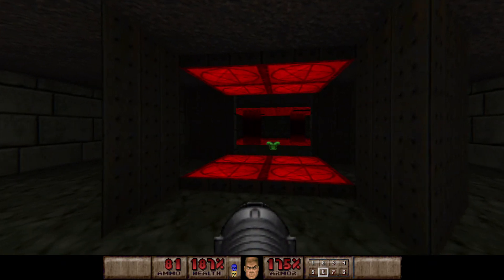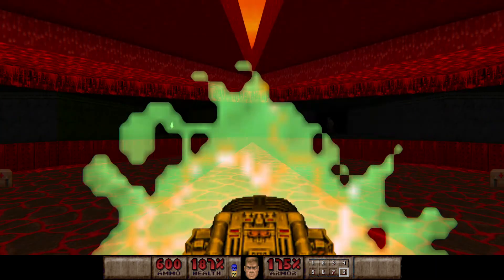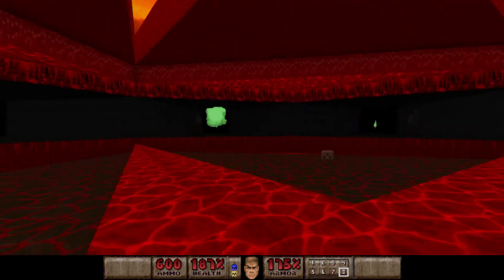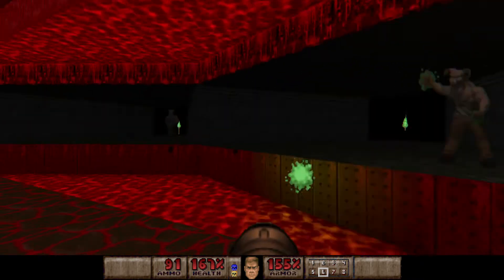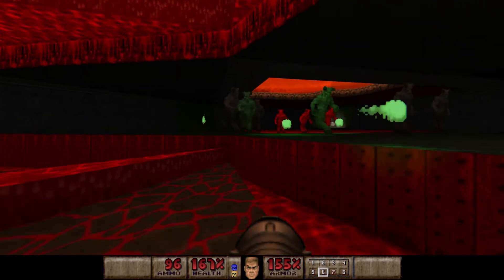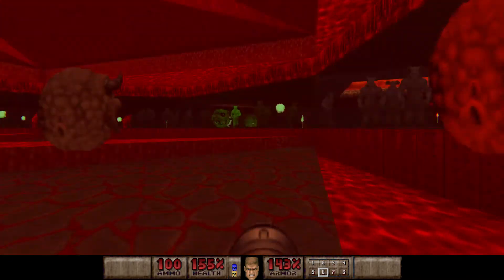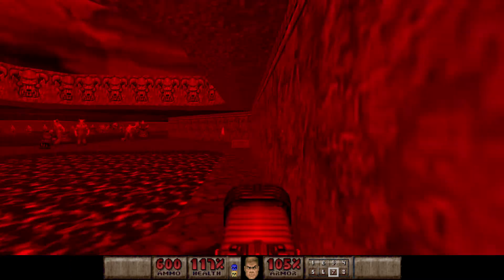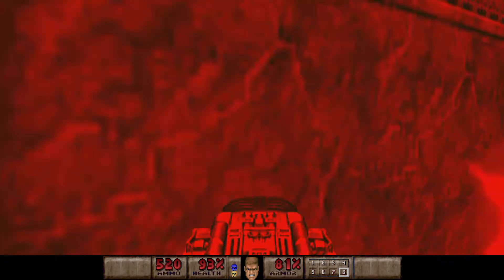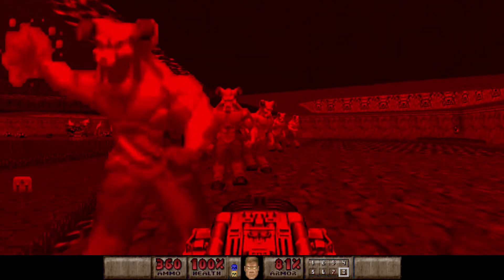So how it's going to work: there's going to be a huge group of Hell Knights — and I mean a huge group — plus Pain Elementals. But it's kind of a go-nuts area because they give you multiple quad damages with mega spheres and invulnerability pickups. We might as well use the last of our ammo. Every time you walk into one of these little torch things over here it will lower down the next set of Hell Knights. I'm going to try and lower as many as possible. We're going to grab the BFG, fight our way through, grab all the power-ups and go nuts.